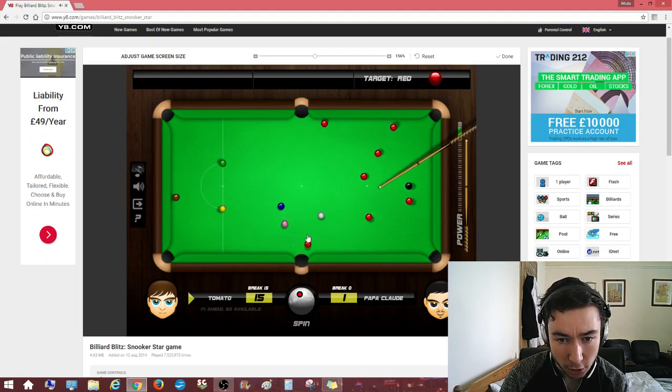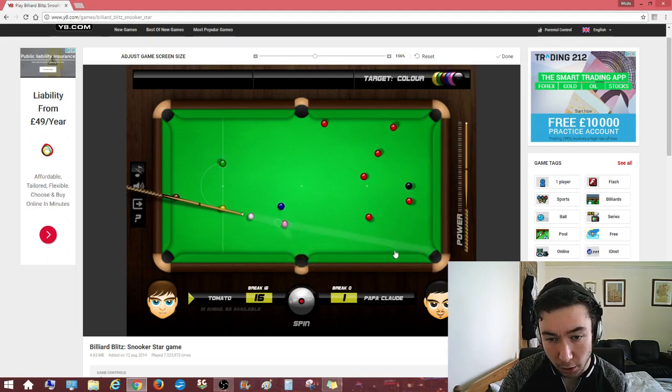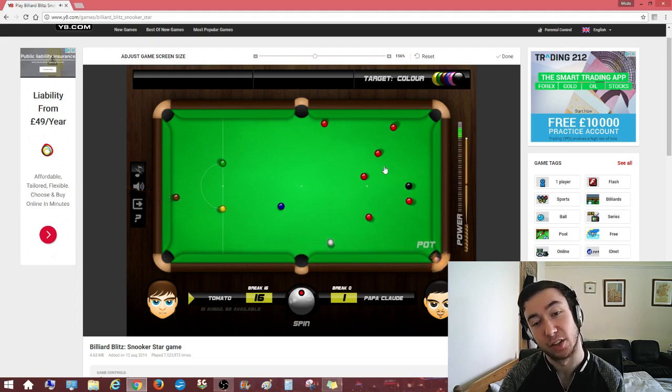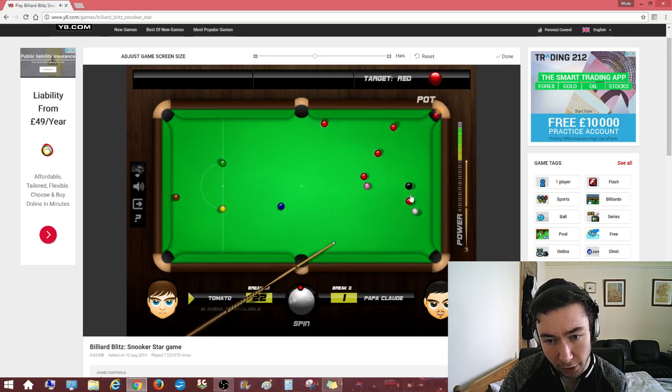Let's go for the pink — try and push the blue out the way. Oh no, not hard enough. Oh well, we can take the pink to the bottom corner, so it's okay. Pink will be respotted there. Let's roll forward then and play for the red here into this corner. And again I'm not hitting it hard enough. My God, I need to judge my pace a little bit better here. The cue ball will go in if I do that. Let's try and get out of here.